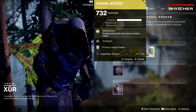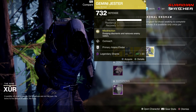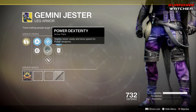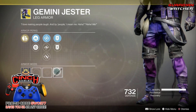Next, we have the Gemini Jester for the Hunter. The perk on this is Misdirection, which means dodging disorients and removes enemy radars. Then we have Outreach, Power Dexterity, Machine Gun Dexterity, Primary Ammo Finder, as well as Special Ammo Finder.